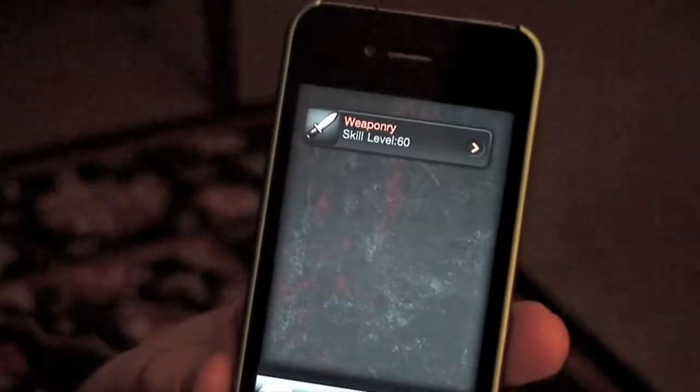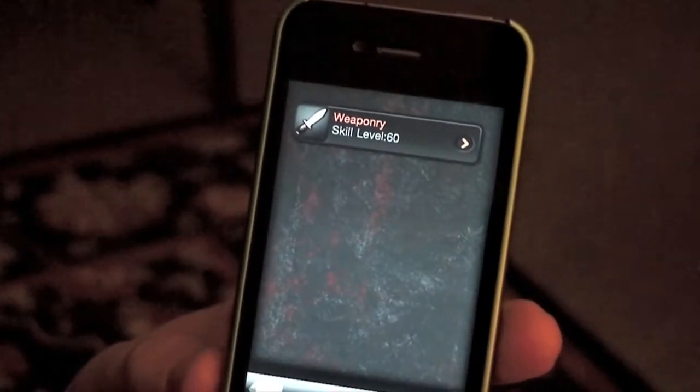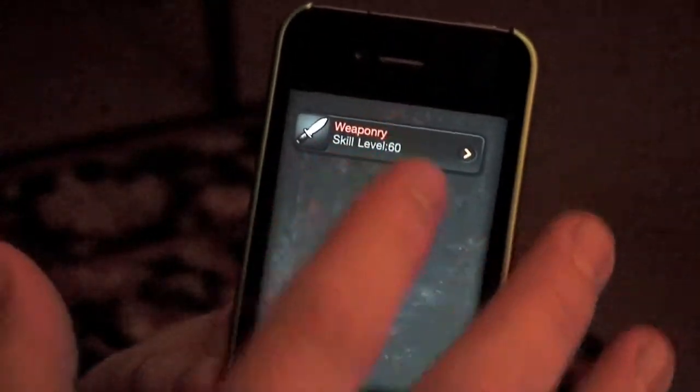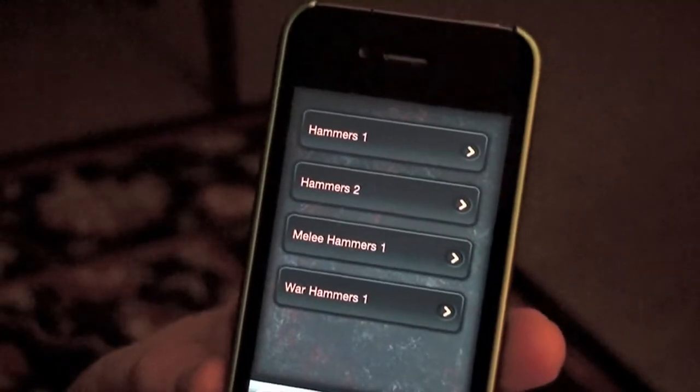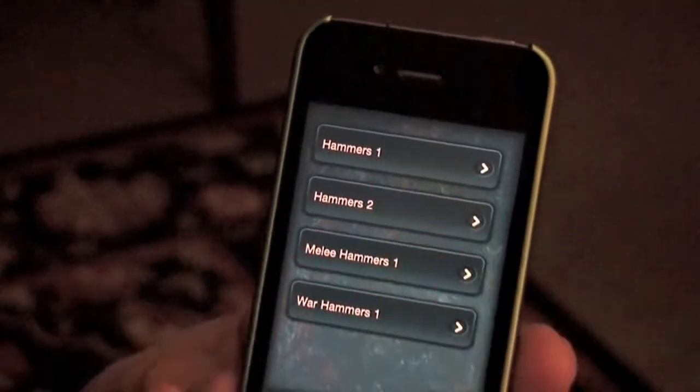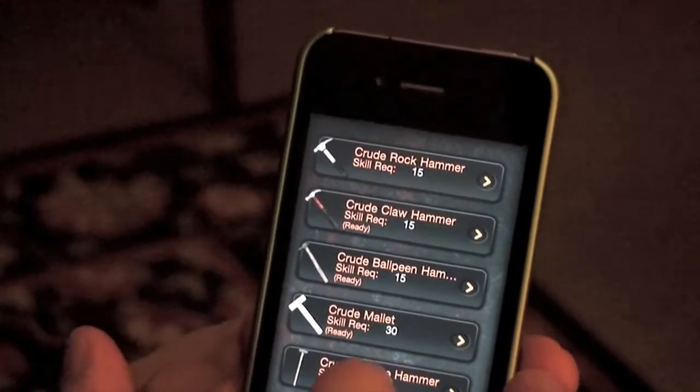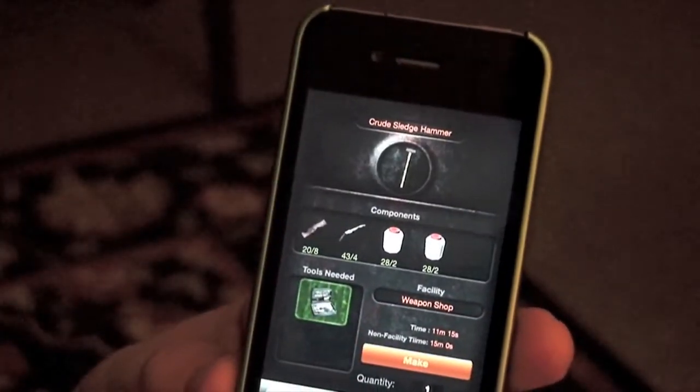If you want to look at all of your recipes, you just tap the one on the top, and then it'll take you to what recipes you have available for your character. This character has some weaponry recipes available, and you can go through and choose any of those that you want to make and select them. We'll choose a crude sledgehammer today.